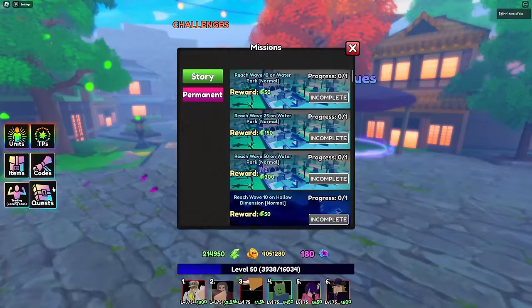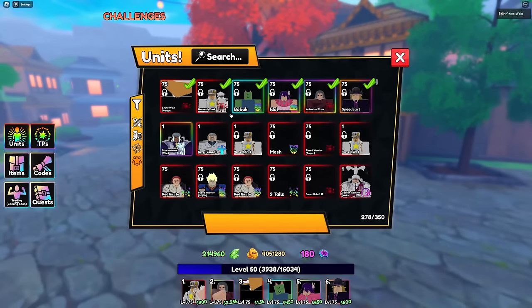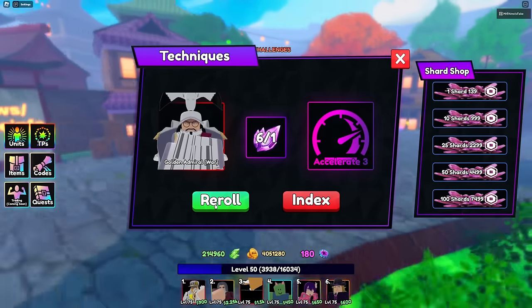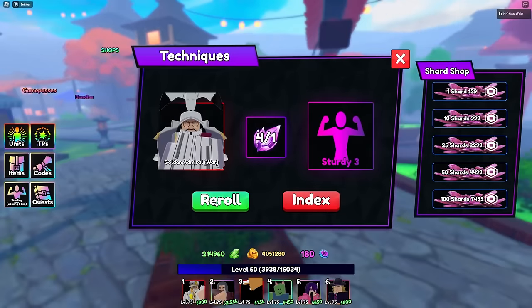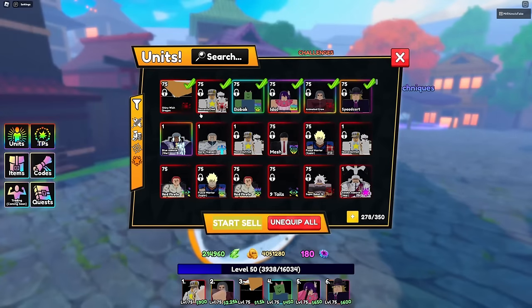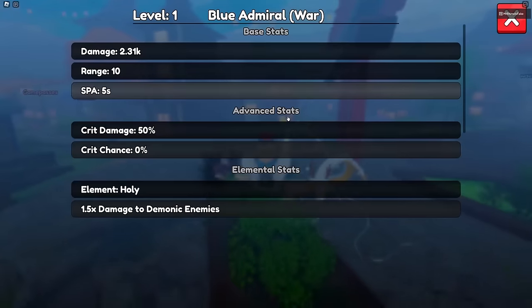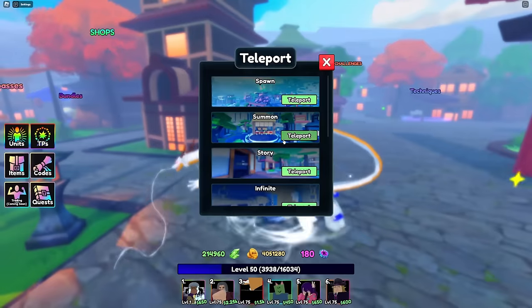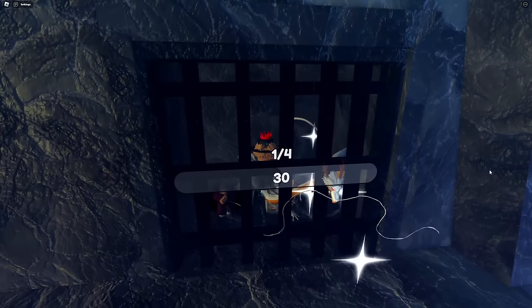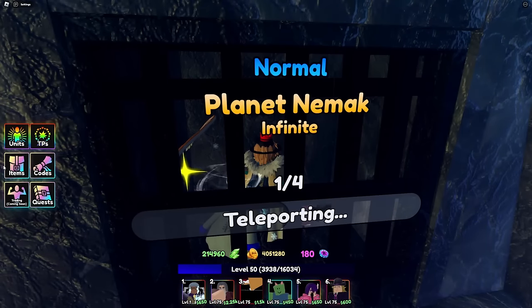That looks so cool. Let's claim these — we have six re-rolls, let's spin them all. Rolling on Sengoku. My alt account just recently got Glitch, so imagine I get Glitch again on this account. Anyway, let's equip him — it costs 650 yen now. He might be meta, guys. Let's jump to an Infinite and find out.